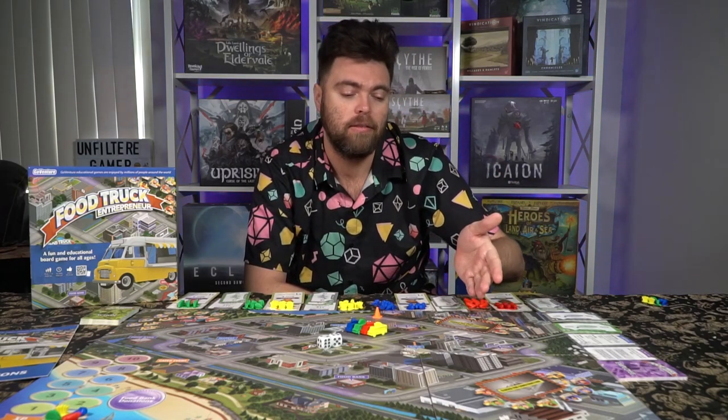To begin a game of Food Truck Entrepreneur, first determine the number of players. If you're playing with one or two players, you're going to have two closed-for-construction sites on the main game board. You'll choose these cards and place them on the downtown district and the industrial district, so only the park will be available. Throughout the game, you'll be removing one of them, allowing you to move to different locations to sell to people.